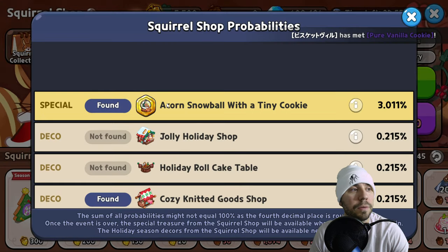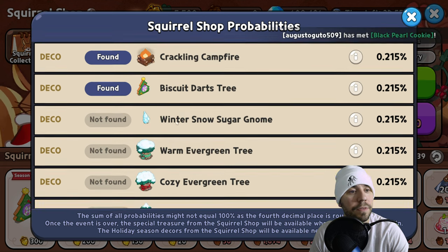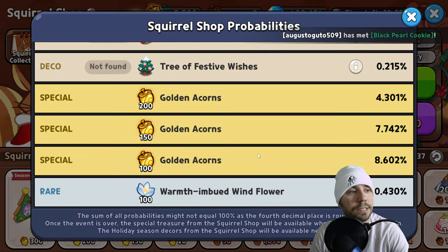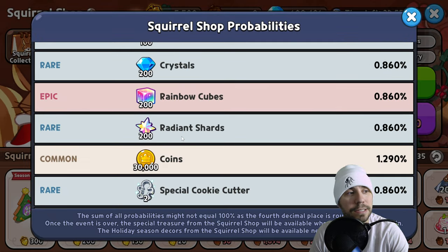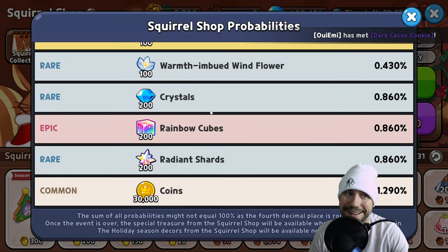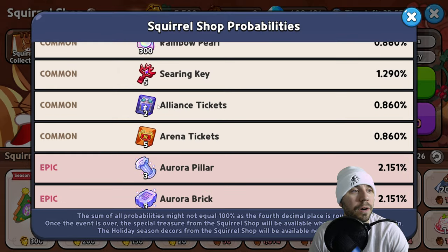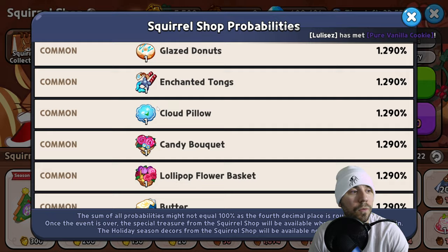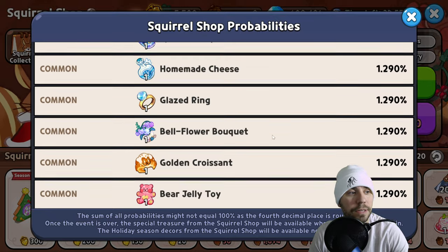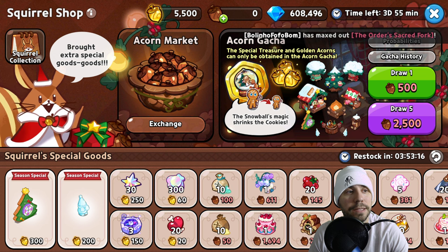Let's look at the other things that you can buy here, or get. Pretty awesome — you can see each of the pieces here, the different things you get an opportunity to get. Lots of golden acorns there. We did get the 600, but that's because they added them together. Here's all the other stuff that you can get — magic cookie cutters, all kinds of stuff. Overall, we got a ton of things here, lots of goodness added to the account, and a ton of the new special treasure.